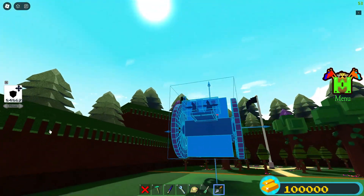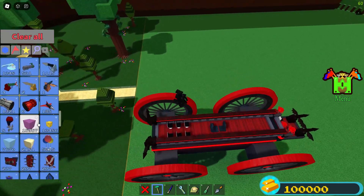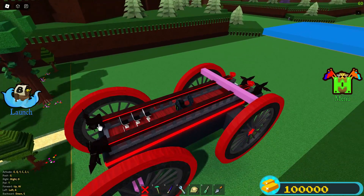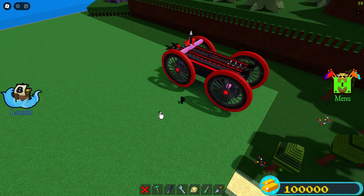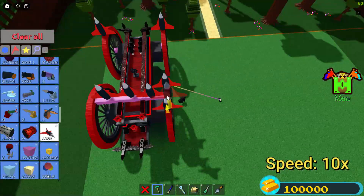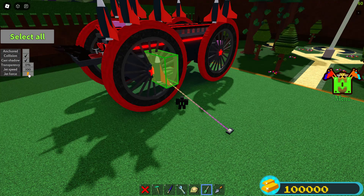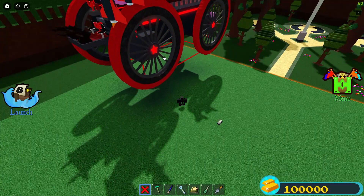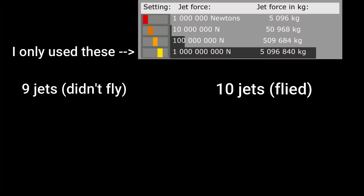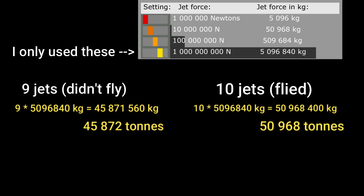Here I have a very heavy car and I'm going to weigh it with jets. As you can see, it has over 800,000 blocks inside, so I am going to use the fourth jet force option. I connected the wheels together with plastic because it has no density, making the entire car only one moving part so the jets will fly straight up. Then just start placing jets and experiment how many it needs to lift the vehicle — make sure everything is unanchored. I found the limit: it can fly with 10 jets and cannot fly with 9 jets.